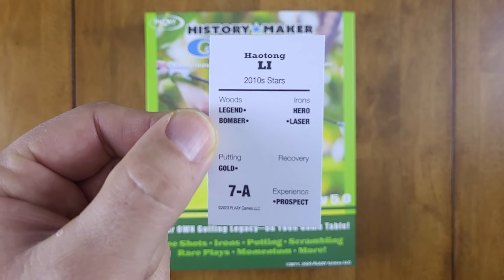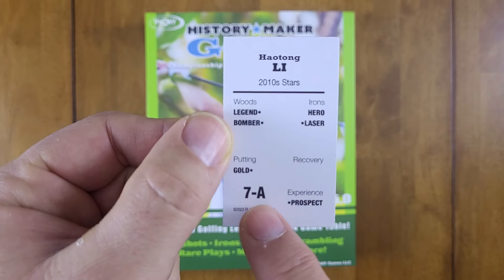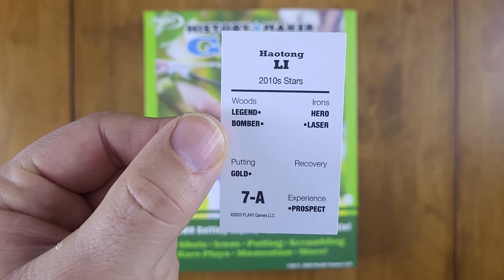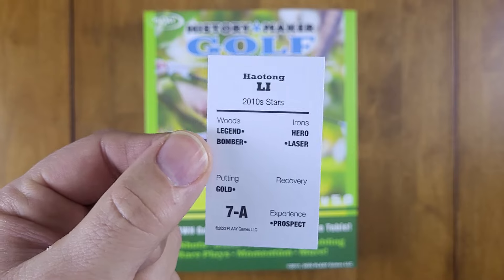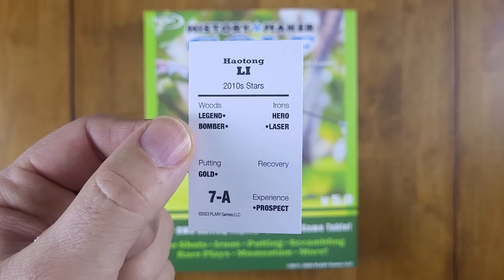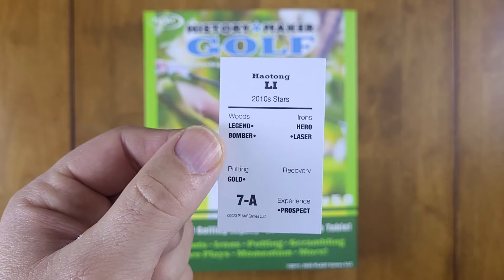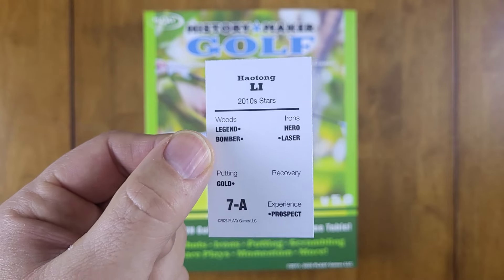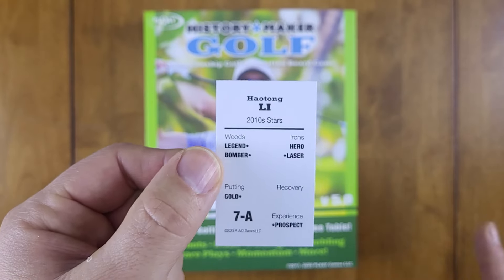This particular golfer is from the 2010 Stars set. How Tong Lee here is a seven, meaning he's not a particularly good tournament golfer. You have a number and a letter grade — the letter grade subdivides the number grade. Tiger Woods would be a 1A, essentially one of the best. Lower numbers with higher letter grades represent either very young or older golfers on the upswing or in the twilight of their career.